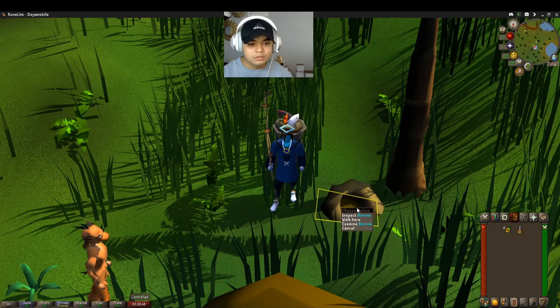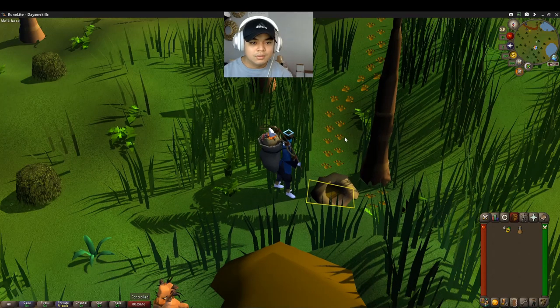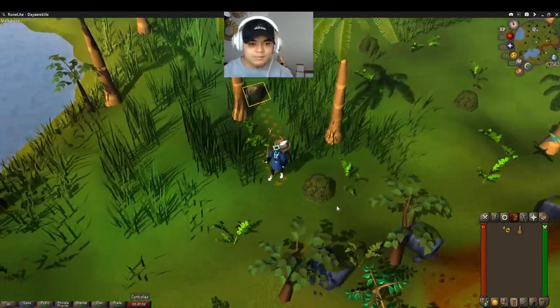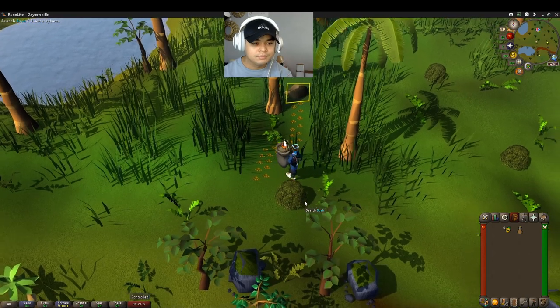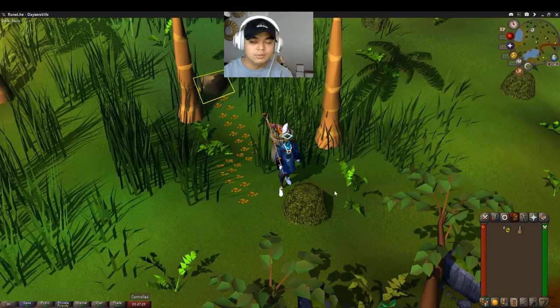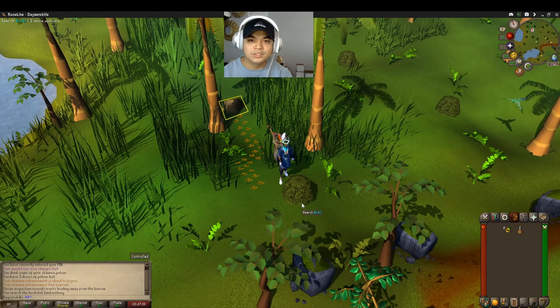When you're ready to hunt the weasels, you search the burrow. Inspect. There's going to be tracks — follow the tracks. At the end of each track, you have to search the bushes within the area. It's either going to give you a clue to the next spot, or it's going to show you the weasel is in the bush. So let's do that. Search. Also, it gives you notifications if you click your chat box. And as you can see, when you search this bush, there's nothing here — so that means you have to switch bushes. Let's try this one.